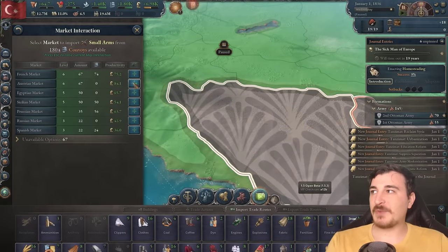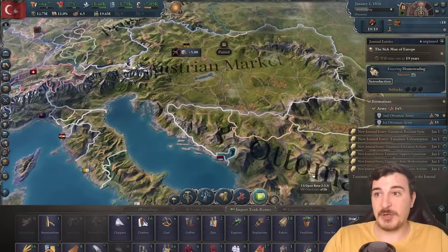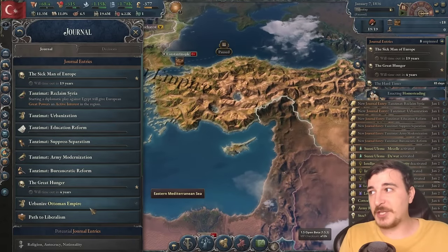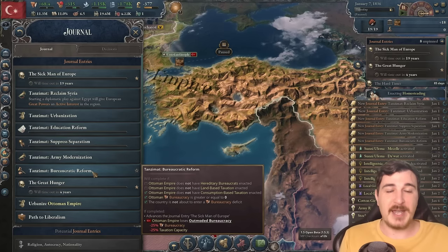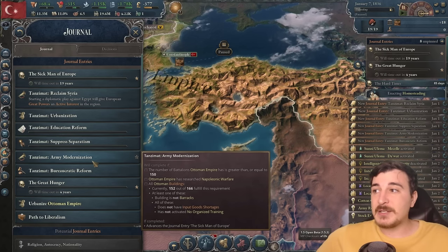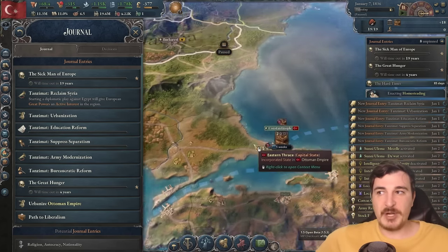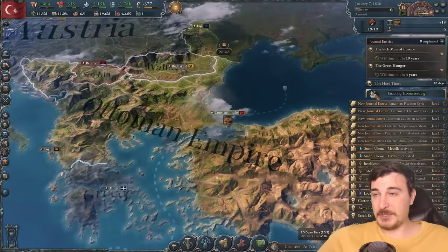We're also going to be importing some small arms from nations that have a lot of it, because we need a ton of small arms. We don't want to have massive issues with our small arms production, especially since we're planning to go to war in a few moments. I personally think the easiest Tanzimats to get rid of are: reclaim Syria first and foremost when we take the lands from the Egyptians; then bureaucratic reform, attainable by getting land-based taxation expelled and hereditary bureaucrats changed; army modernization, requiring Napoleonic warfare and 150 battalions with no goods input shortages; and educational reform, just needing a university at level 5 fully employed and 20% literacy. We have 11% literacy right now, which is extremely bad.